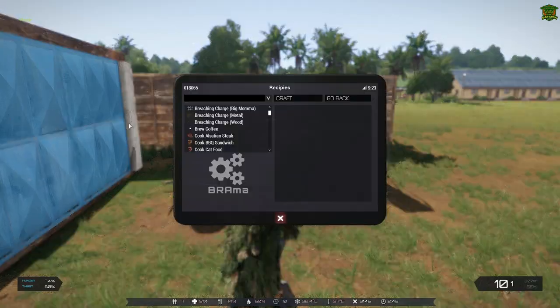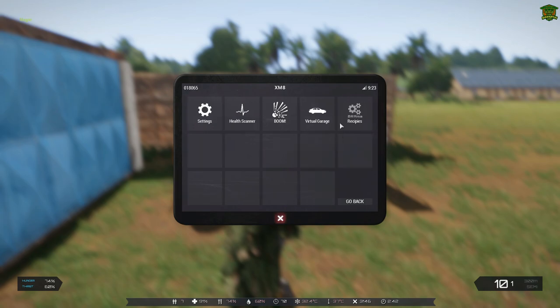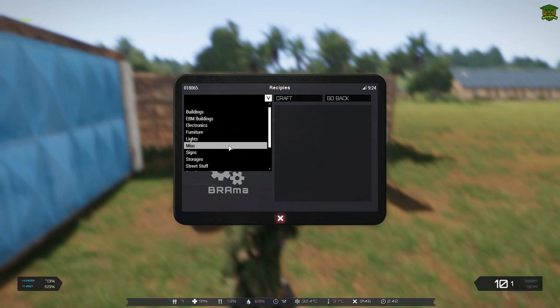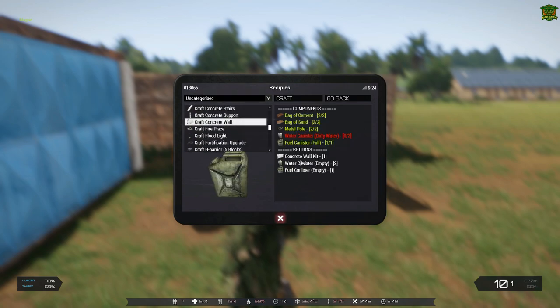Now, with building the concrete wall, this is the ExaMate app. It's on the tag server — some servers do have this, some don't, but on the tag they do. Go to the recipes, scroll down to uncategorized, and when you scroll down here you'll see concrete wall.